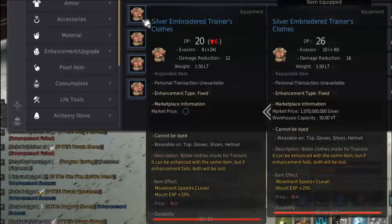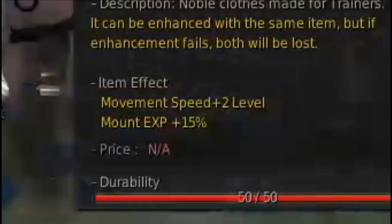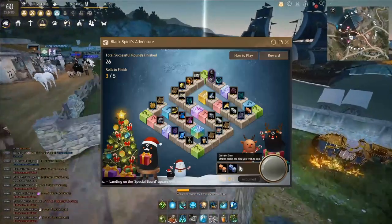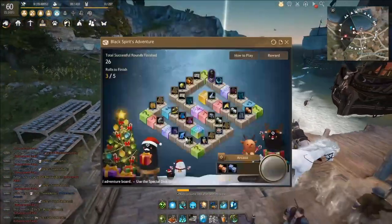Get some Silver Embroidered Training Clothes — I'd suggest at least getting the plus two, it's not too expensive and gives you an extra 15 mount experience. Try to take advantage of the Black Spirit's Adventure to get life skill mastery scrolls when you can. For example, since I have a couple of extra dice and some arcana cards, I'm going to use this plus two Pace of Delight and move forward two squares.